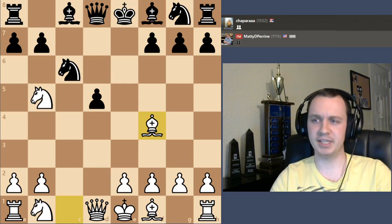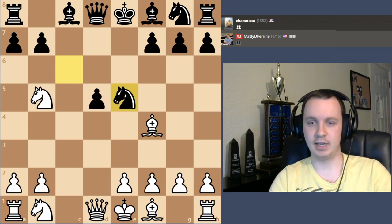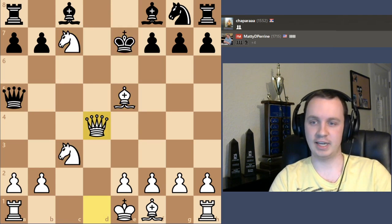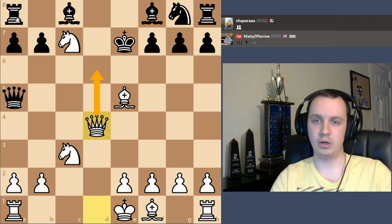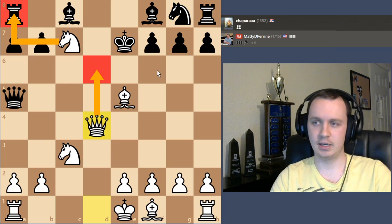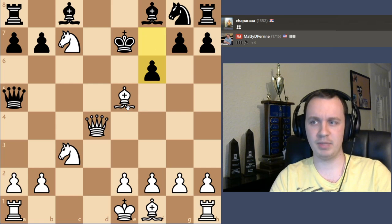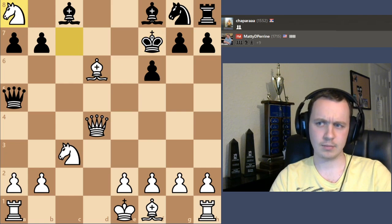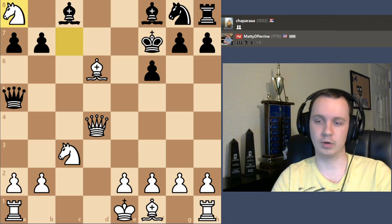I do think that's probably the best way black could have responded. But knight e5 is definitely not the defense that works — we just take the knight for free, then knight c7 check, take on d4, and black is just lost. No good way to stop the attack on the rook, no way to stop queen d6 mate. f6 is probably the best move to prolong the game a bit, but then we can check, take the rook, and we're up a rook — a huge material advantage.